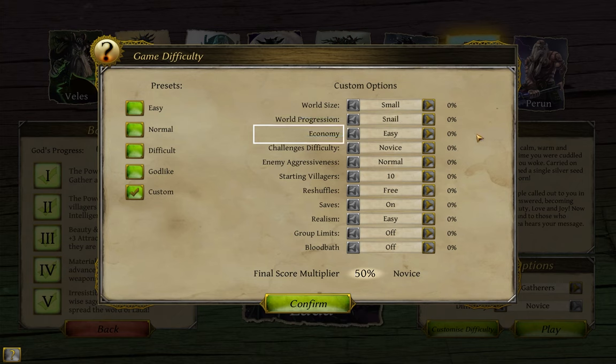Third is economy. As you play, you will be gathering resources, building items, and earning research experience to unlock technologies, all of which are represented by needing a certain number of points to complete. The higher this difficulty setting, the more points you need to complete any of these tasks.